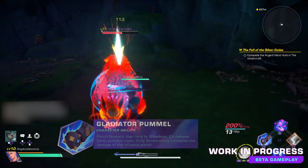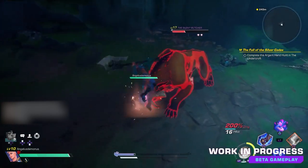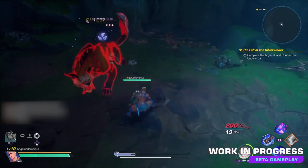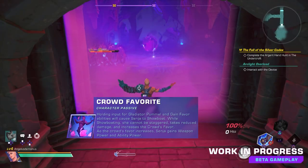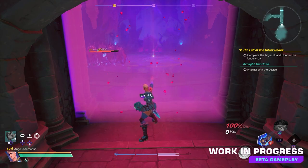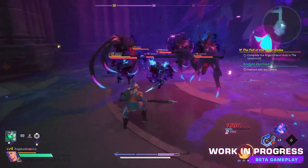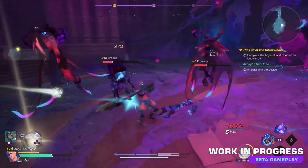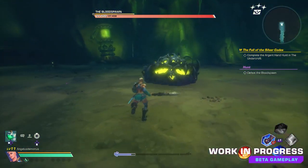At level 1, you start with Gladiator Pummel. This ability has a hold mechanic — the longer you hold it, the more damage you will do. This mechanic is called Showboat, and visually you'll see Senja literally showboating and getting the crowd's favor. This leads into Senja's passive ability called Crowd Favorite. You'll see at the bottom of the screen a purple bar that will increase the more you showboat. It's separated into 4 bars, and each bar filled increases your weapon power and ability power. During Senja's showboating, you will take reduced damage and cannot be staggered. It seems a little complex at first, but I think gamers will slowly get used to it as part of their normal attack patterns. The last bar appears to be a shorter gauge, which I interpreted as a design where you can maintain your bonus more easily since you don't need to charge your showboat as long.